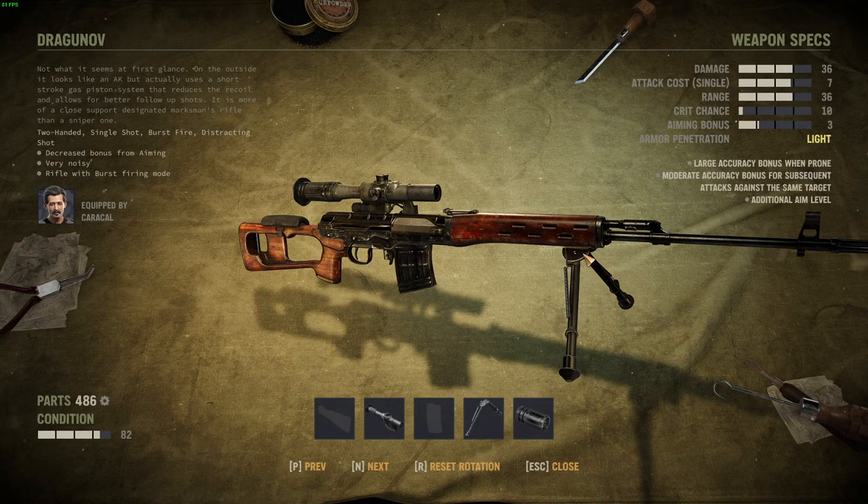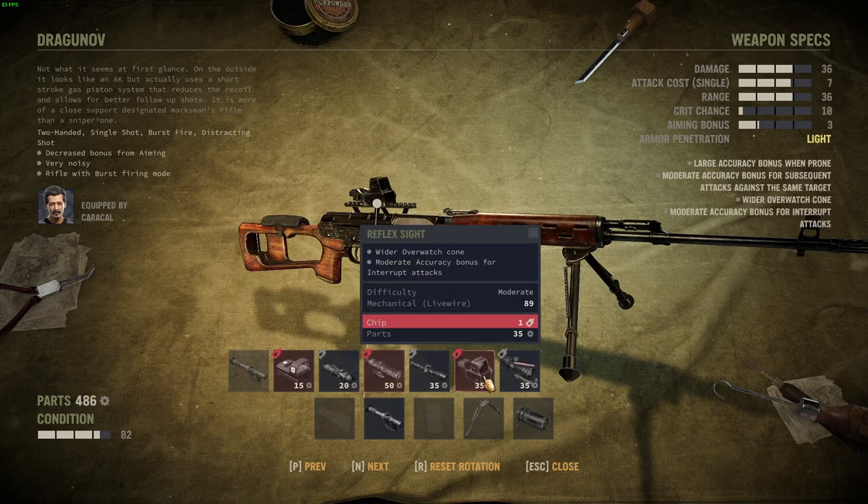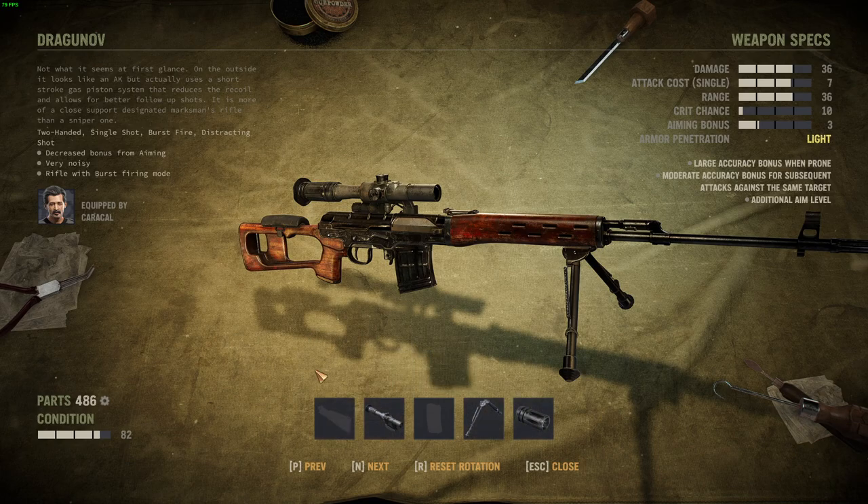There are some tactical differences: you cannot put a bipod on the K98, but the SVD supports a suppressor, different scopes, extended magazines, and a folding stock. The bipod really makes a difference — it gives a large accuracy bonus when prone, and prone also makes you harder to hit. Having someone with an SVD next to a machine gun, both prone, is really effective at protecting the flanks. If the enemy moves out of the machine gun cone and gets close, the SVD can take them out.